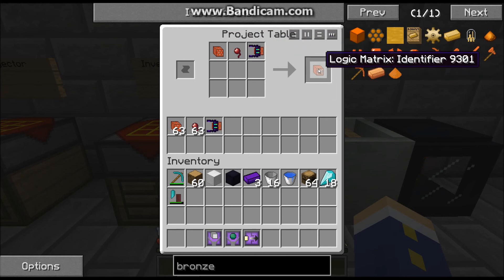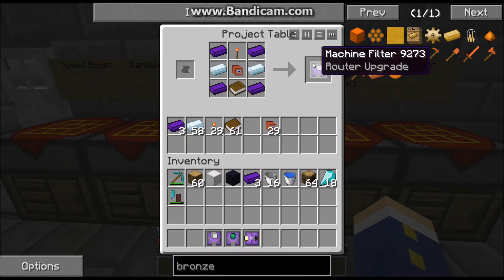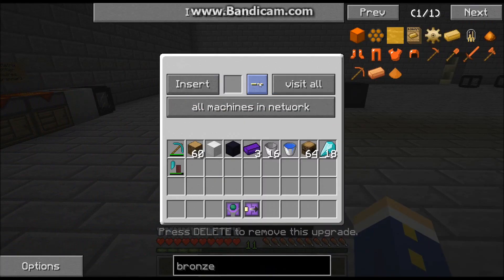So that recipe requires an identifier. The machine filter allows you to specify what machines to work with, and it will just go through all the different machines.